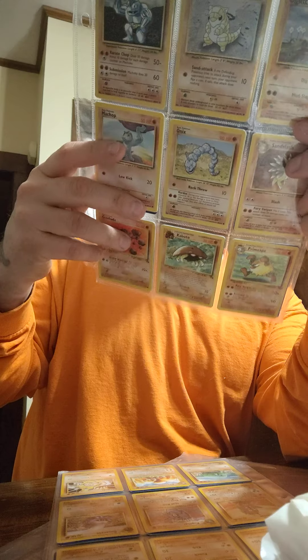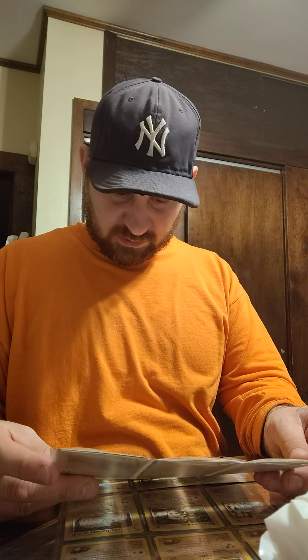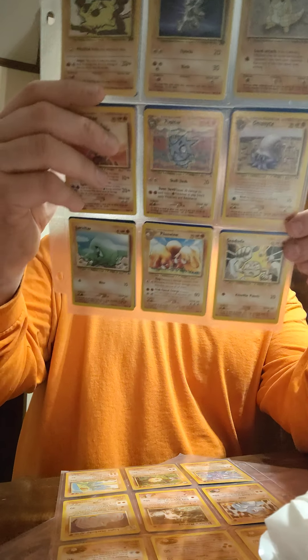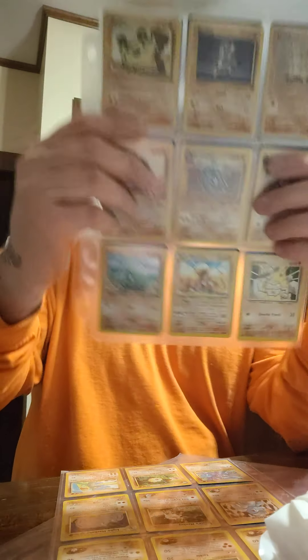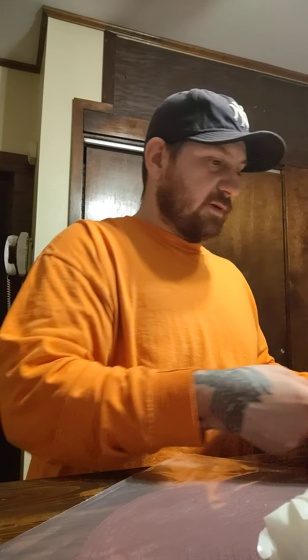Base and Jungle all mixed — nice cards. We have Geodude, Pinsir, Hitmonchan, Poliwrath, Scyther, all mixed Brock stuff. And then last finally we got Brock's Sandslash, Brock's Scrambler, Giovanni's Machamp, Primeape. And that was that — so that was really nice, I'm very excited.